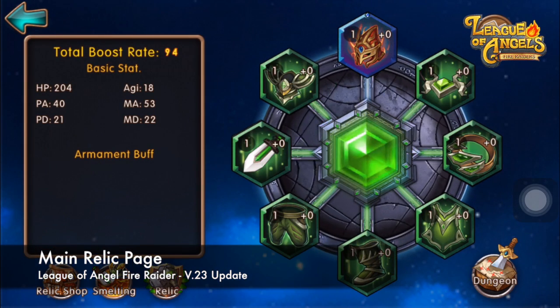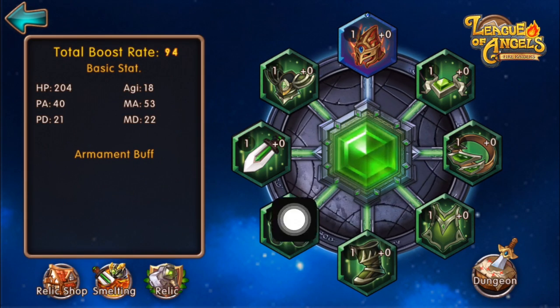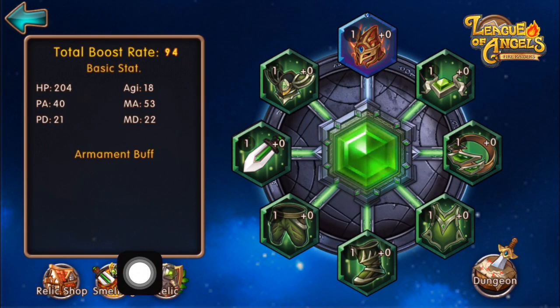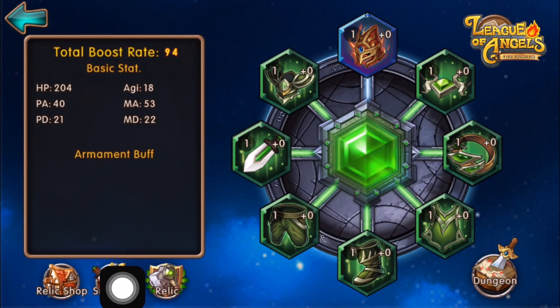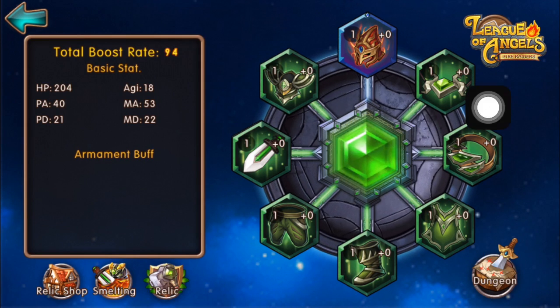For the Relic system, this is the main Relics page, which provides you details on your equipped Relics, the Relic rules on the top right-hand corner, the smelting function at the bottom left, your Relic shop, and your Relic tab. There is a Relic dungeon as well.